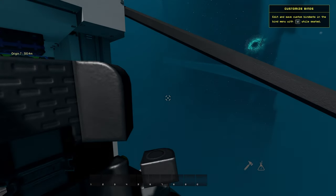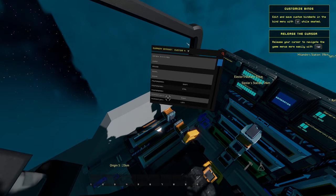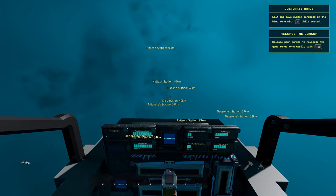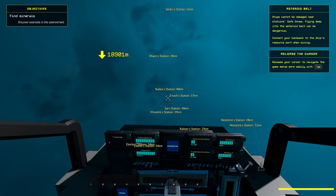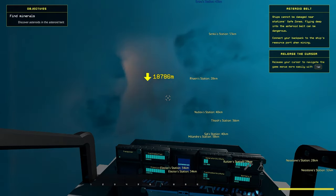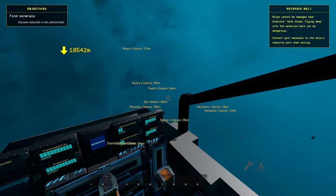If your controls don't work well, or for example pitch and yaw are bound to the same control, you can press V to open the keybinds menu and reset that to default there. When going out to mine, the game will tell you to go pretty far. You really don't have to go all the way out there — you can mine a lot closer just fine.